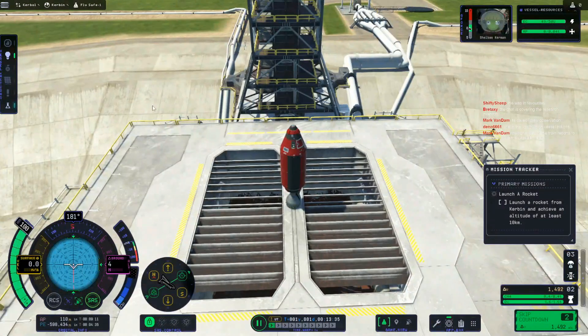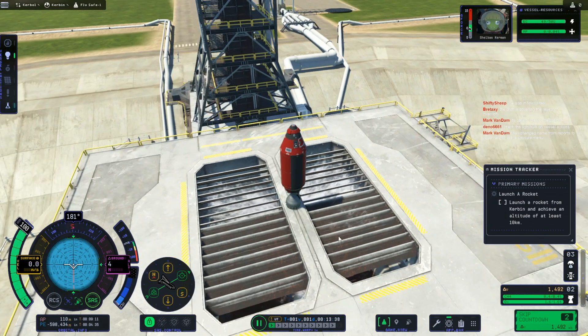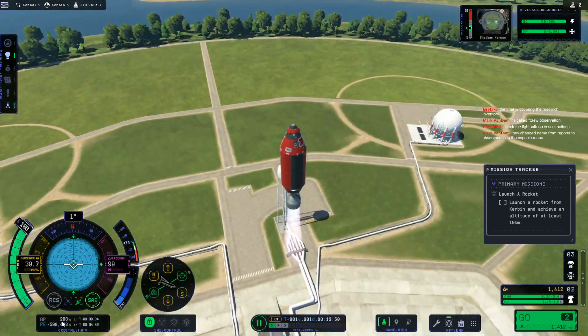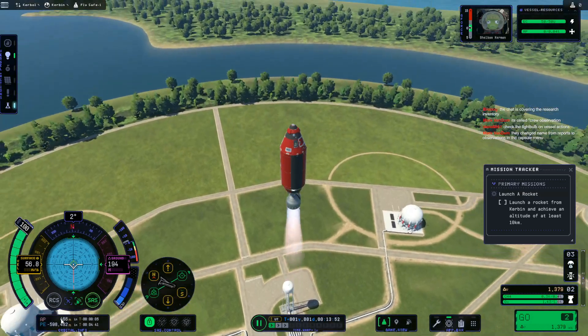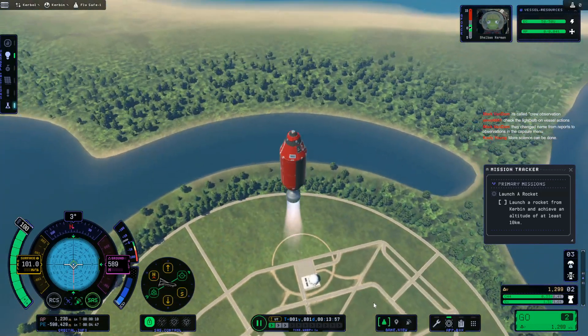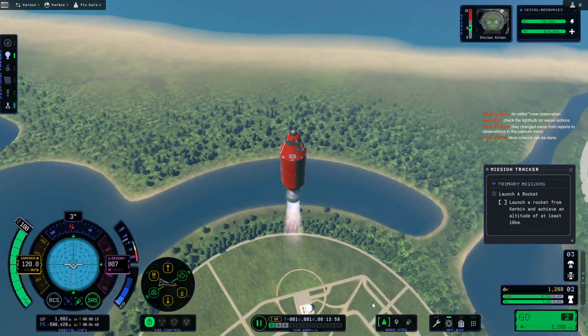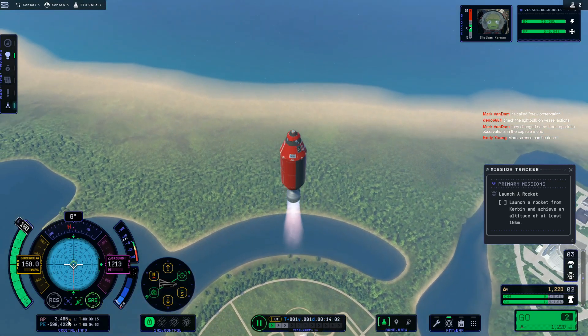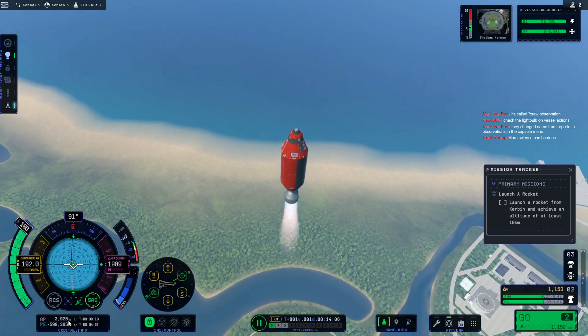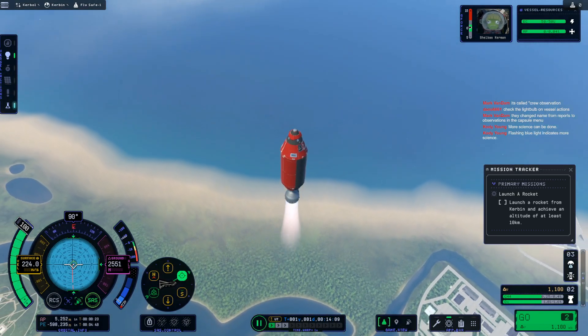We're off. Check the light bulb - yeah, the lights are on, but there's no lights. What do we got to get to? 10 kilometers? Right here, it's giving us our Apoapsis, and there's our fuel going down. I really don't know if I have enough fuel - I might have needed more fuel. Apoapsis hitting two kilometers. Let's go a smidge. I have no problem with control, so that's not an issue. Let's lock it onto Prograde here a bit.